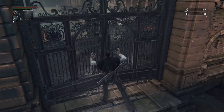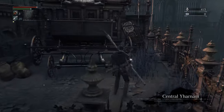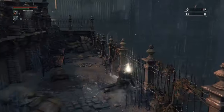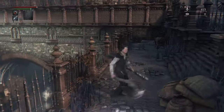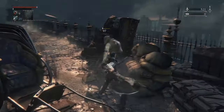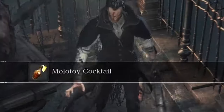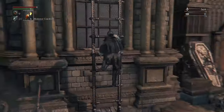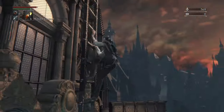Go through this door, slam open this gate, turn to the left because there's nothing here. Pick up some blood vials — you need a shitload of those. Make sure you rate all the notes fine, and pick up these molotov cocktails. You can put these and other items in your quick item slot. Pull this lever and climb this ladder, and then cover your ears, because you're gonna hate this.